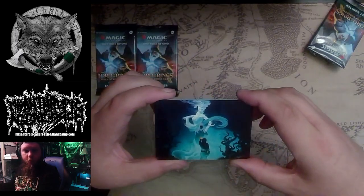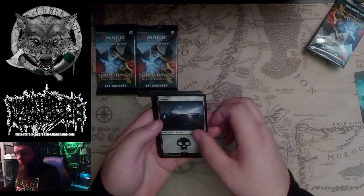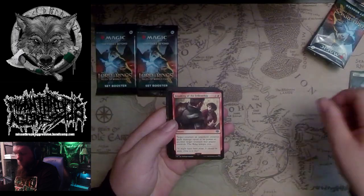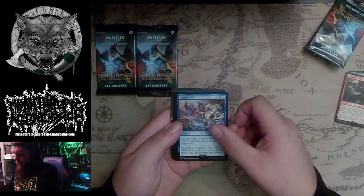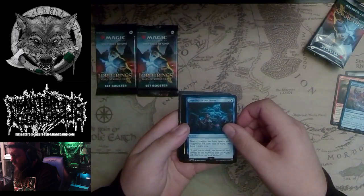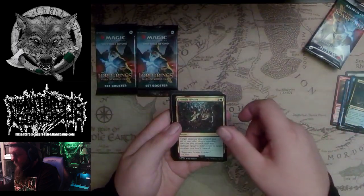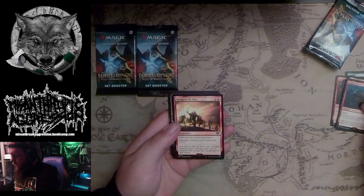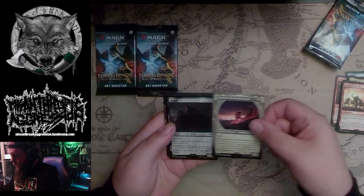Nice art card. Swamp. Breaking of the Fellowship. Glorious Gale. Dreadful as the Storm. Legolas. Friendly Rivalry. Gimli. Rising of the Day. Samwise the Stouthearted.